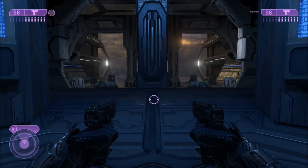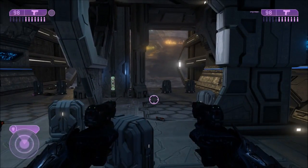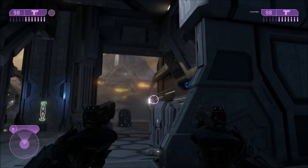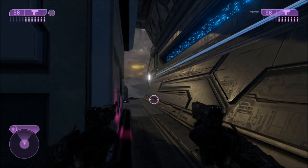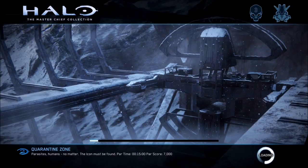The eighth terminal is located on the level The Sacred Icon. Once you've dropped down and made it to this room here, there will be no enemies, so you'll know you're in the right place. You can see the library out the viewway, and then over here around this wall is your terminal.